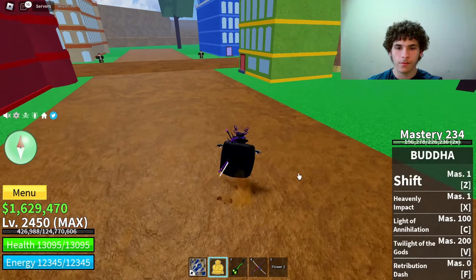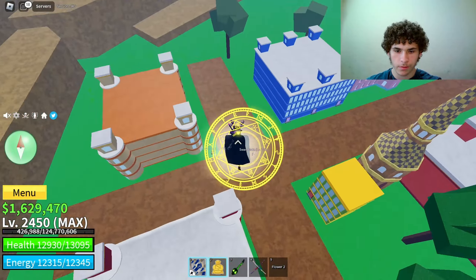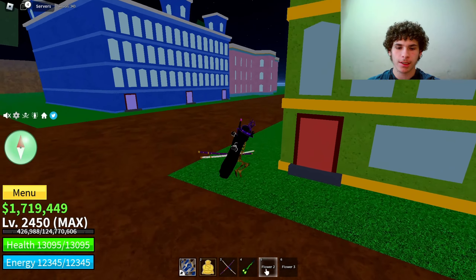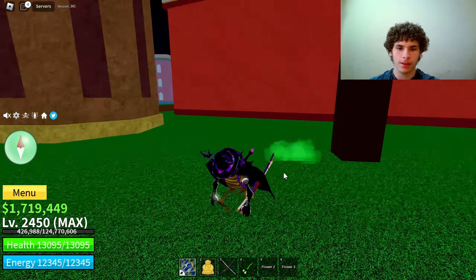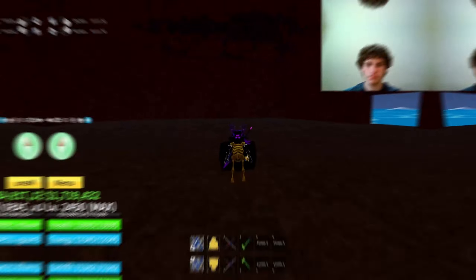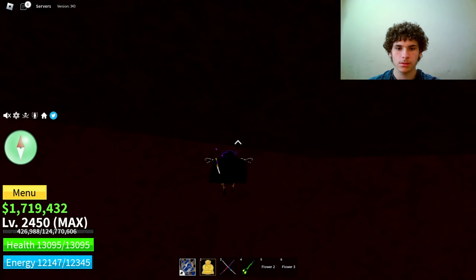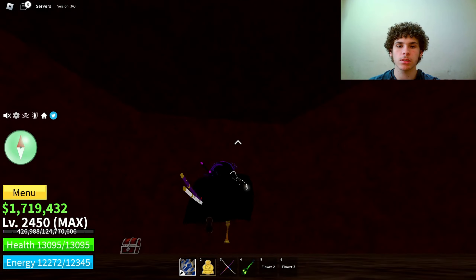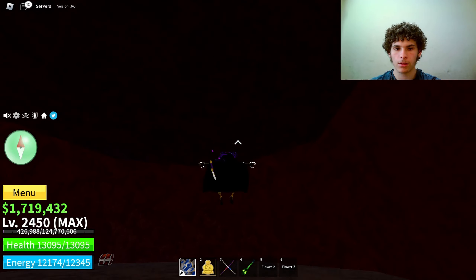We're over at the alchemist. He says it appears you haven't unlocked your maximum potential yet — if you're seeking more power, bring me three different flowers spread across the entire map. So we've got to find the blue flower which only spawns at night, the red flower, and the yellow flower which you get from killing NPCs. Let's start with the red flower.